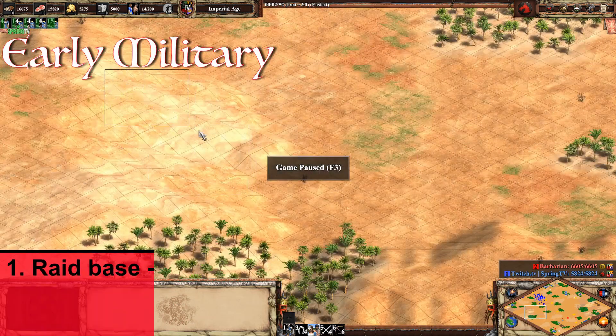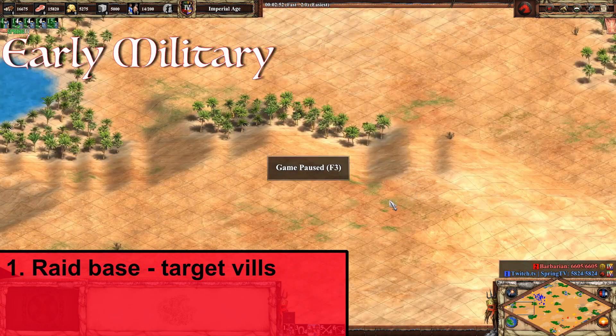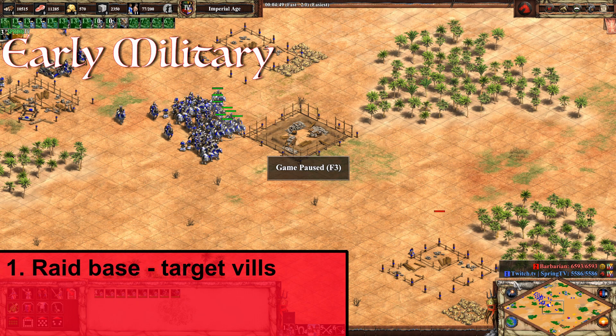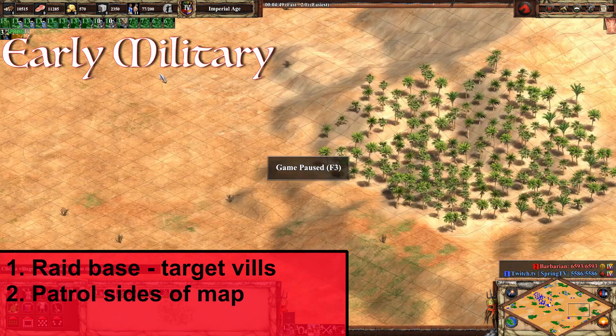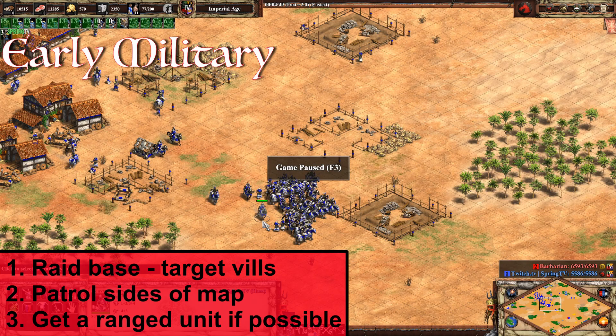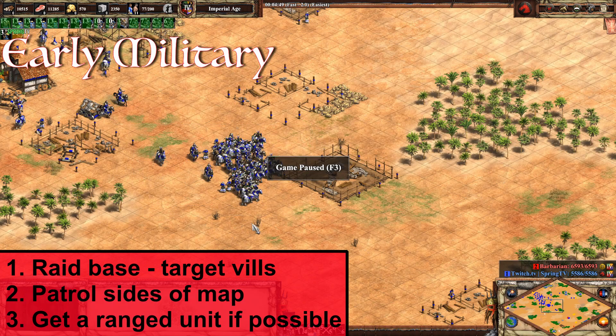The first thing you do is you raid their base. We're going to be targeting all those villes that are trying to spread out and get that really high building rate — that's the number one thing we're attacking. Then we're going to grab maybe four or something on each side, and you're going to be patrolling them around the sides of the map. You really do want to get a ranged unit if you can. Sometimes you just have to race there and hope you get there before they get the villes walled in, but there will be villes scattered across the map just making castles. We've got to make sure we get there and see what's going on, and it will also help us determine which way he's attacking.